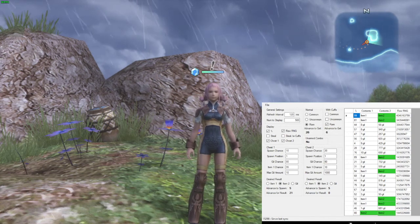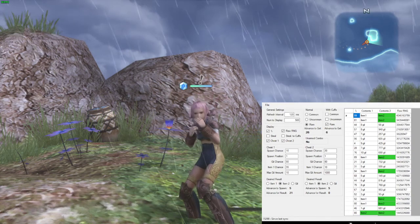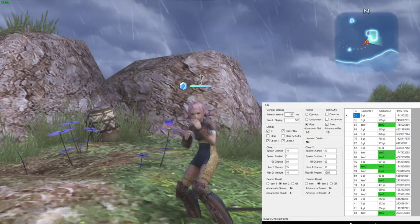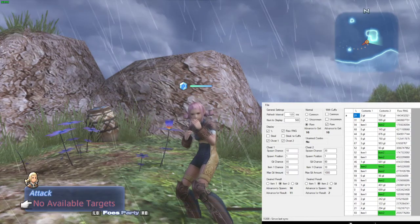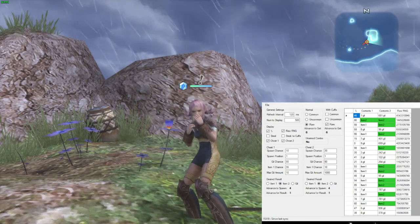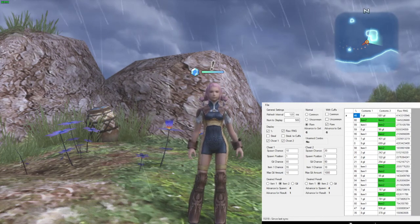Now we've got to hit ourselves once to move the advance for result 10 points. There we go. Now we are advancing for result — that is one point. You can actually see it over on the tab.